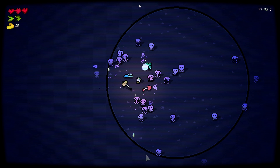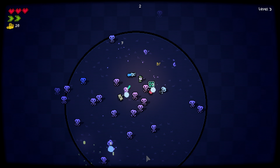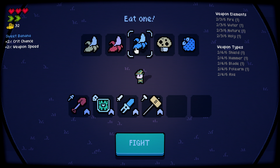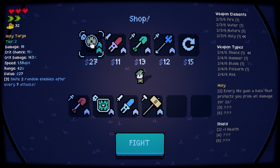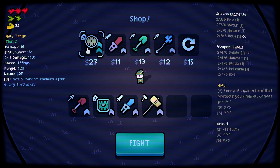By the way, this is an infinite wave so we can get really crazy levels and crazy builds. What's my crit chance? Crit chance and crit damage — I want weapon speed. 2% or 7% weapon speed — give me the 7%. What is this — smite 2 random enemies after seven attacks? Same as the holy maul.